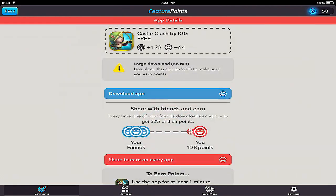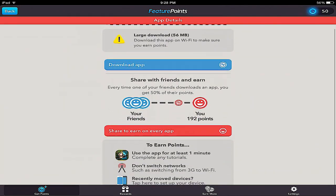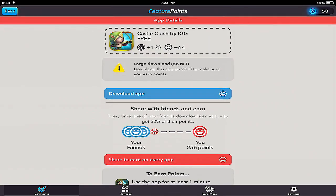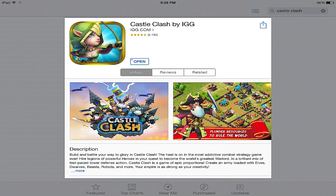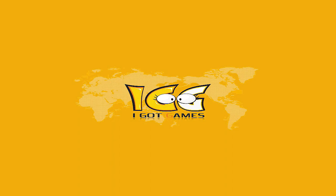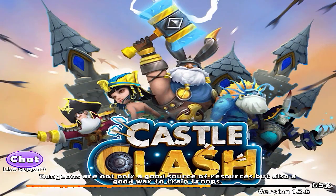This is the way you can get gems by playing games and earning them for Clash of Clans the right way. So let me show you guys how you do this and what you need to do. If you go to featurepoints.com and get yourself set up, you go in there and play the games they have for you — and by doing this you earn points.